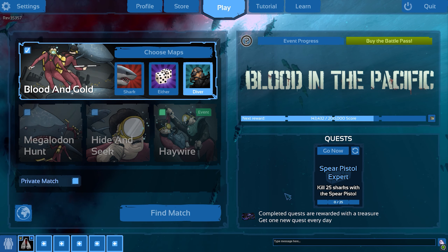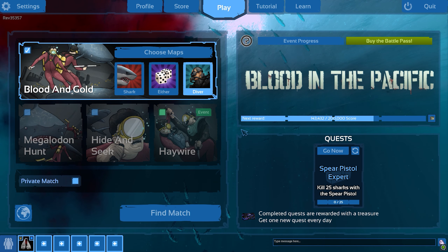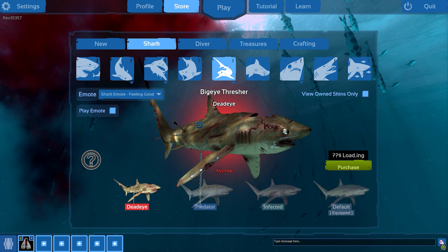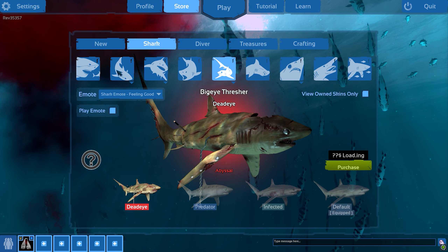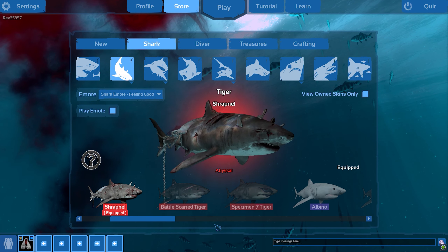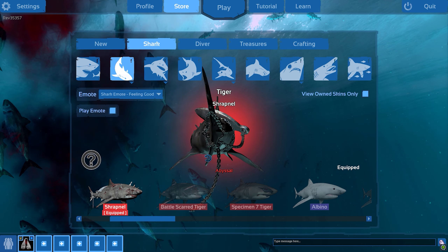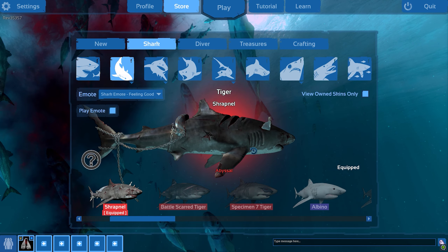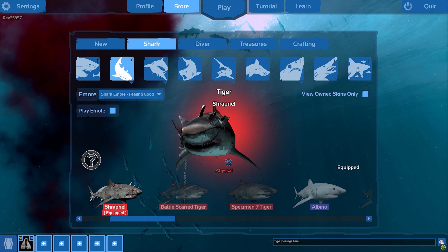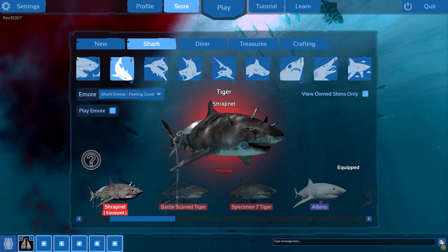I finally got the skin I wanted — the tiger skin, I think it's called Shrapnel. Let me check real quick and show you guys how it looks. It's right there — so it's called Shrapnel, I don't know how to pronounce it correctly, but it's a cool skin. I kind of like it, so I'm probably gonna play as this skin now. And if you're wondering, I did not craft this skin — I just dropped it from a chest.